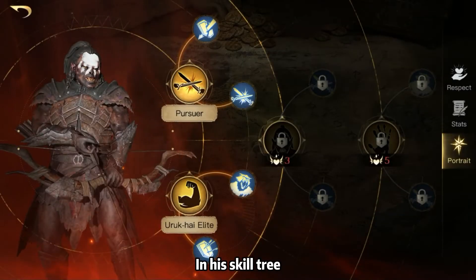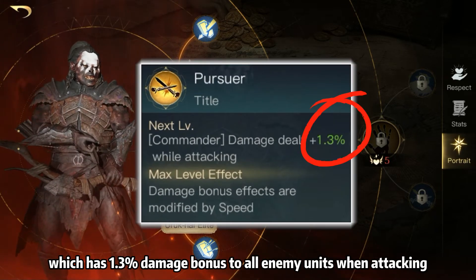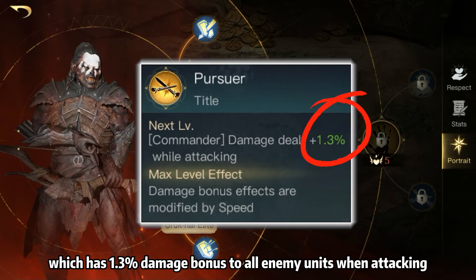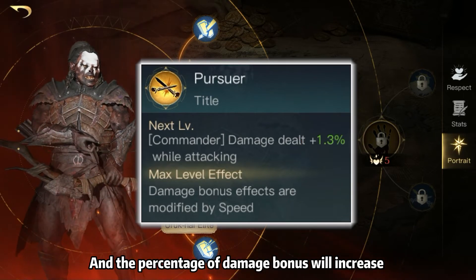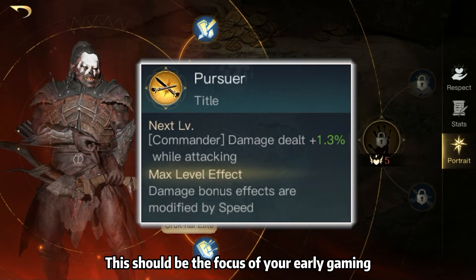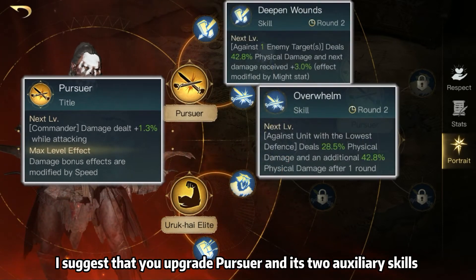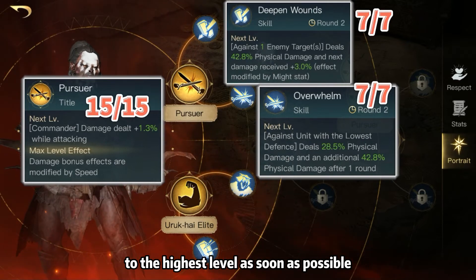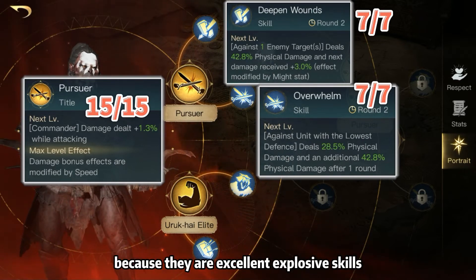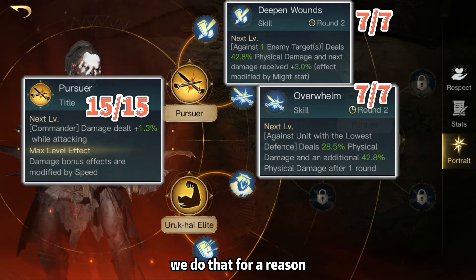In his skill tree, the first skill worth mentioning is Pursuer, which has a 1.3% damage bonus to all enemy units when attacking. The percentage of damage bonus will increase as the skill level increases — this should be the focus of your early gaming. I suggest that you upgrade Pursuer and its two auxiliary skills to the highest level as soon as possible, because they are excellent explosive skills. Since Lurtz is a pure combat commander, we do that for a reason.